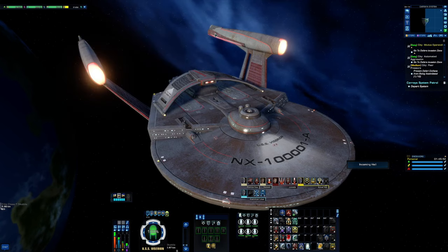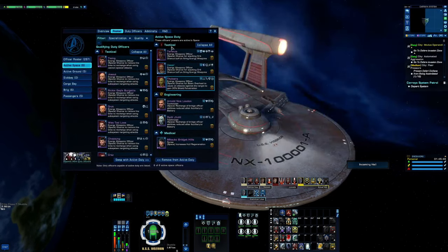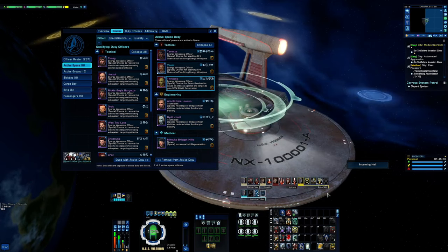For duty officers in space we have stacking crit chance buffs on energy weapons — two of them. We have a purple Beam Overload with 35 percent shield penetration, which is nice but still a chance. Then two Technicians to help with cooldown. This is not Aux to Bat — it's actually Aux to Photonic Officer.